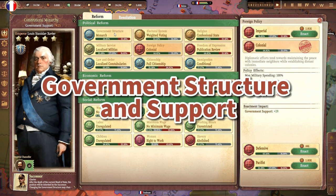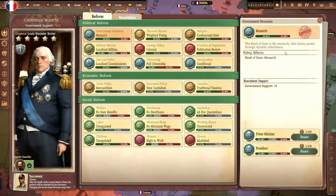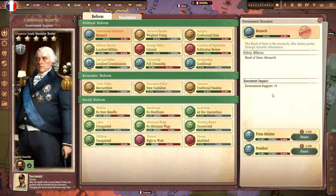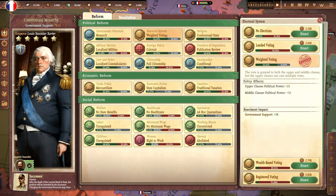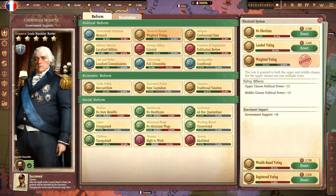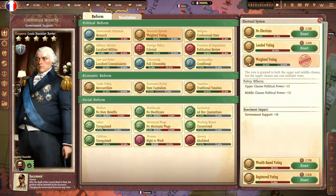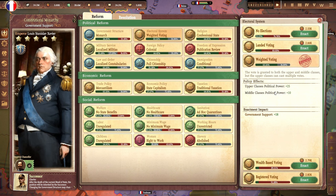First off, we are currently a monarchy, and so when it comes to the policy determining our head of state, you'll see that we have monarch enacted. However, King Louis XVIII doesn't currently have absolute power. There is an electorate and a parliament, as we see here under electoral system. At this point in history, the French legislature had just passed the law giving the wealthiest members of society a double vote. So at the moment, weighted voting is enacted — while members of both the upper and middle classes can vote, the political power of the upper classes is significantly greater.